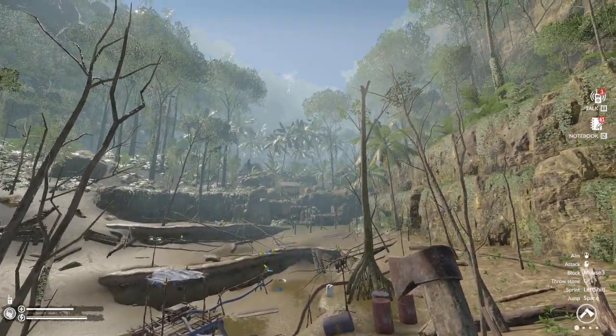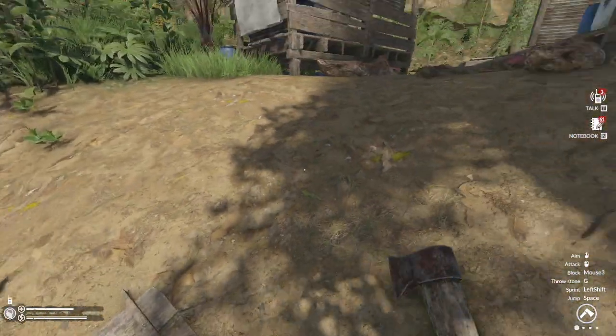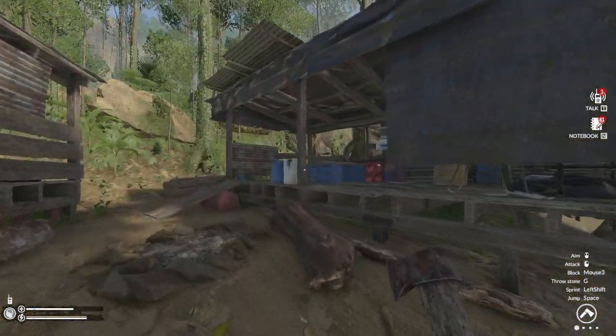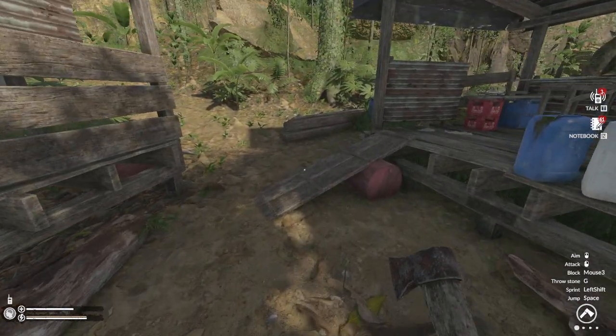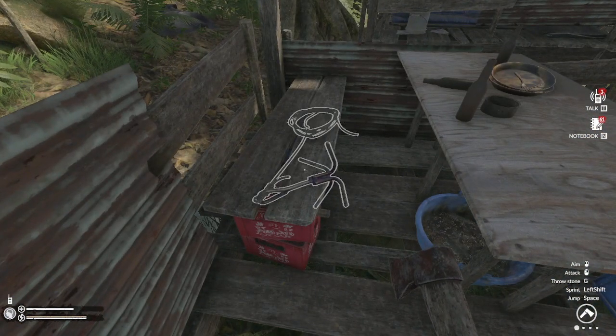You need to get the jerry can first to use the lift. Come down the lift and follow it right round up here, and you come to this little shack next to the fire pit. As you come right up, the grappling hook is just there on the bench.